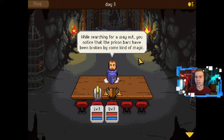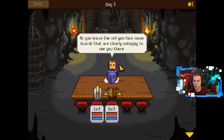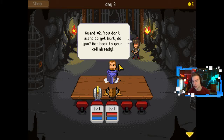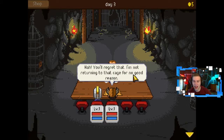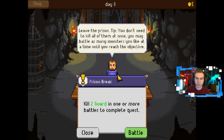While searching for a way out, you notice that the prison bars have been broken by some kind of magic. Let's get out of this place! As you leave the cell, you face some guards that are clearly unhappy to see you there. Guard number one: 'Hey! You're supposed to be inside the cell, not outside it!' Guard number two: 'You don't want to get hurt, do you? Get back in your cell already.' 'Ha ha! You'll regret that. I'm not returning to that cage for no good reason.' That's right, warrior. Guard three: 'Get back!' Alright. Leave the prison. Tip: you don't need to kill all of them at once — you may battle as many monsters as you like at a time until you reach the objective. Kill two guards in one or more battles to complete the quest.